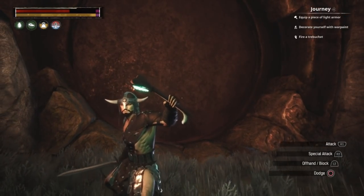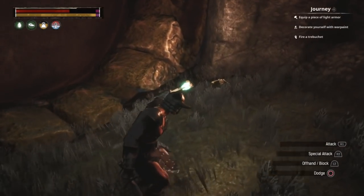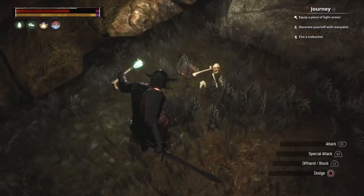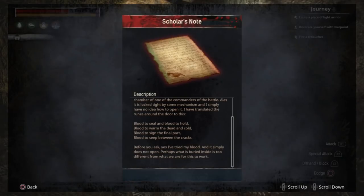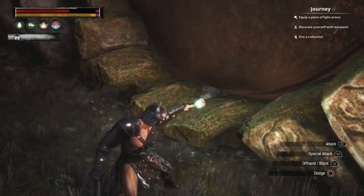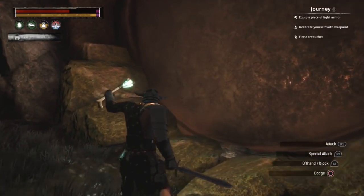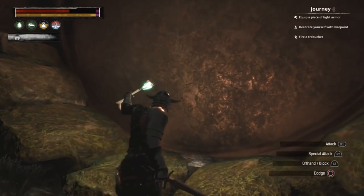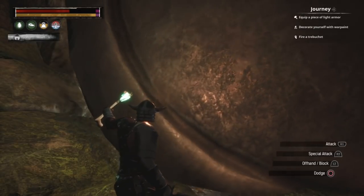We are at the entrance to the cave. We cannot open the door, however there is a note to the right of the door that reveals how — we need a drop of demon blood in our inventory. This does not get used in the process, however be mindful because you are unable to place a bedroll in the cave. So if you die, you will respawn outside the cave with no gear and that means no blood access. I would place a storage box with demon blood to ensure you can still reach your body to loot it.